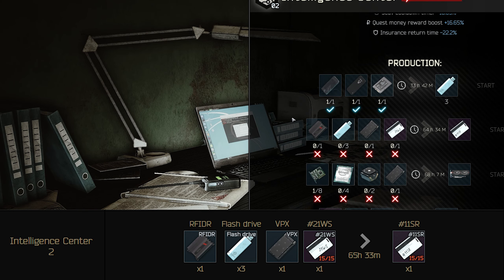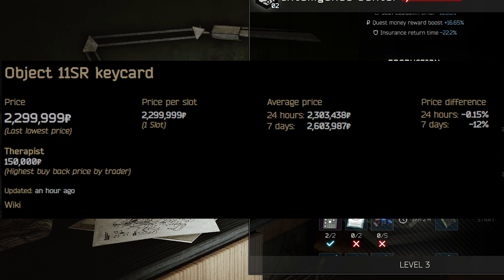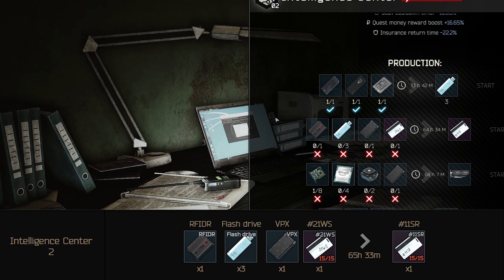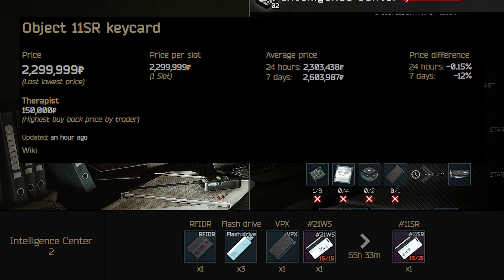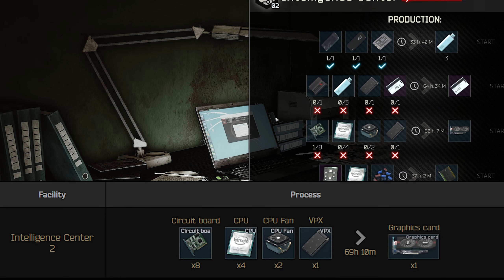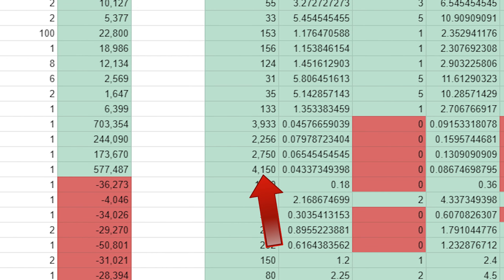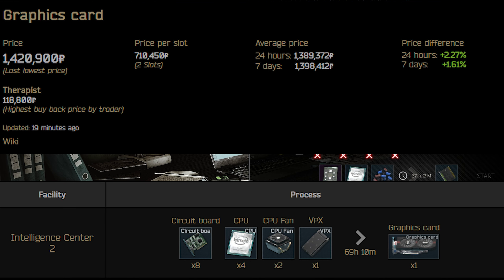Currently, the most profitable one is the 11SR keycard, which is selling for around 2.6 million right now. The gross profit of this craft is 703,000, and it's completed every 65 hours and 33 minutes — basically, you can do this one twice a week. It's good, but considering it isn't used for anything, you could be looking at completely different prices in 3 days when the trade is complete, and you might have to sell for a lot less. The second most profitable trade makes you slightly less, but I still think it's the better one. This graphics card craft requires 8 circuit boards, 4 CPUs, 2 CPU fans, and 1 VPX. It has a gross profit of around 577,000 and completes every 69 hours and 10 minutes. The prices seem to keep going up because it's used for the Bitcoin farm. Also, if there's a terrible drop in GPU prices, you can at least use this for your own Bitcoin farm if you don't sell it.